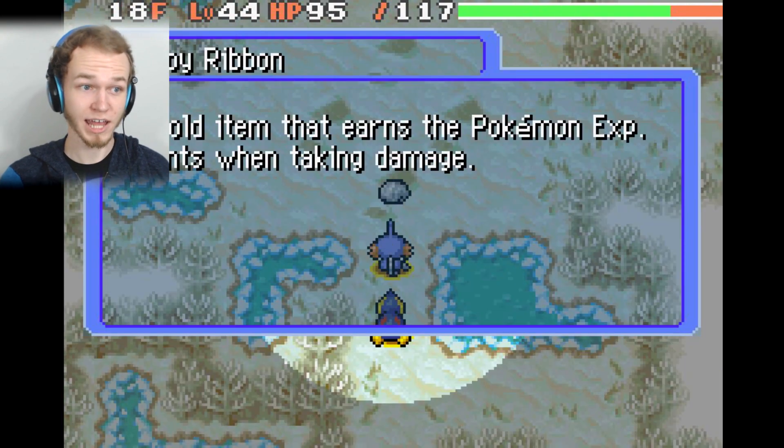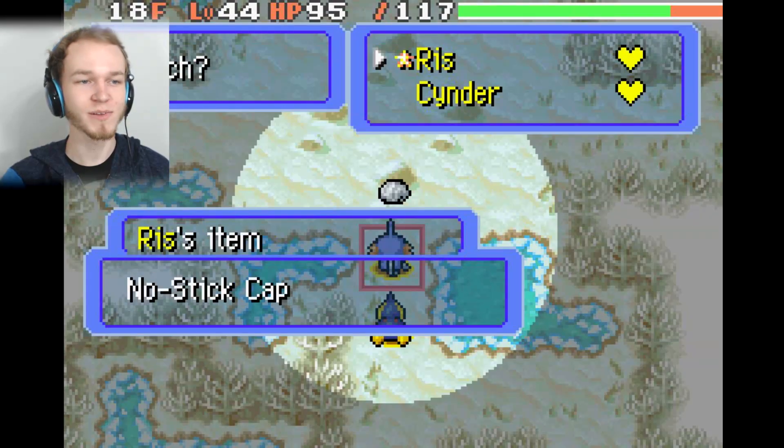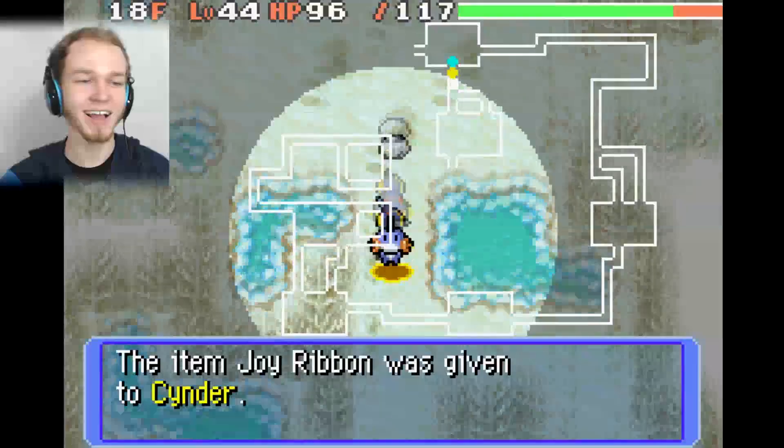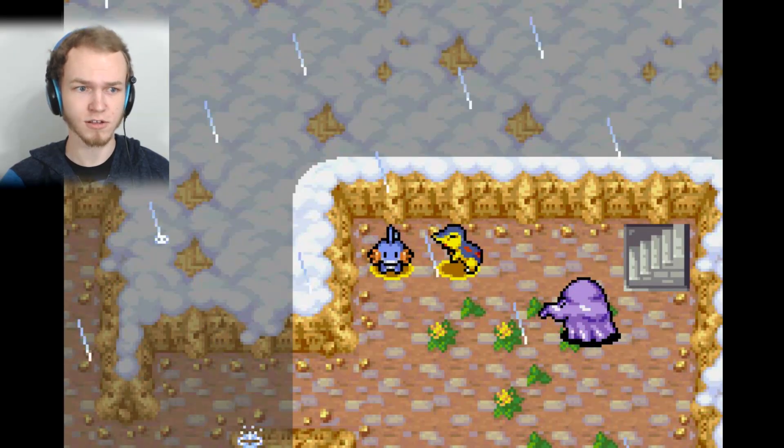Joy Ribbon — a hold item that earns the Pokémon experience points when taking damage. This sounds really rather nice. Hey, Cinder, I'll give that to you. You're welcome. Floor 20 — we're two-thirds of the way through. And there are the stairs.